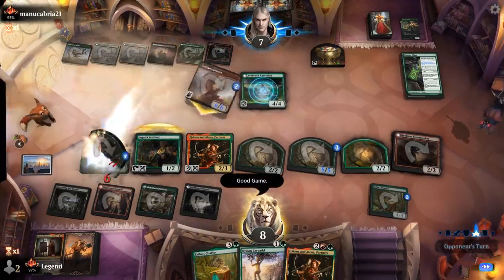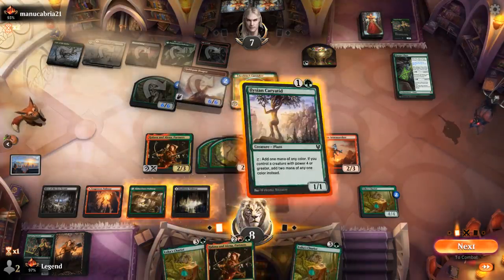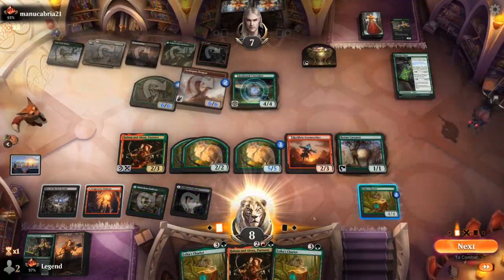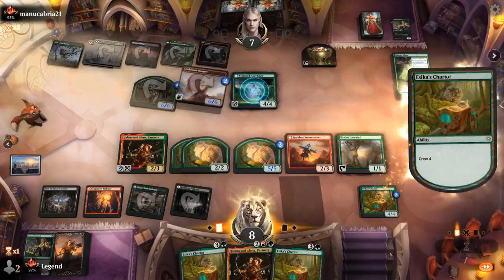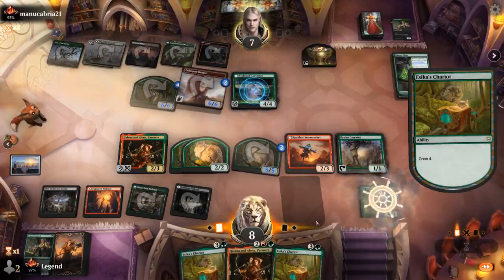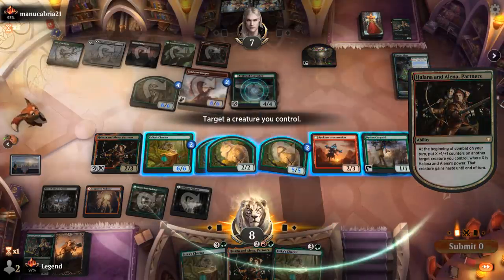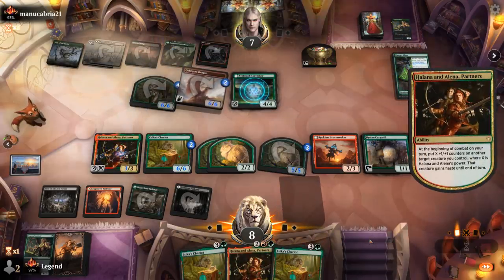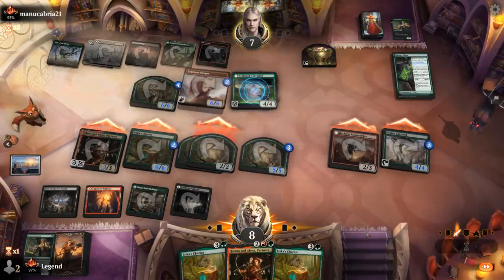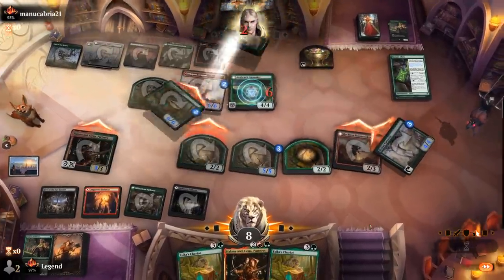GGs. Untap, play a Karyotid, then crew the Chariots — probably with the cat token. Move to combat and smash with the team. On to the next one.